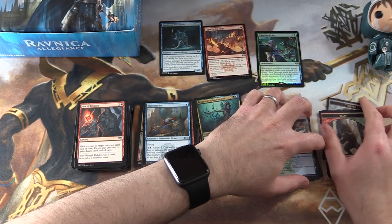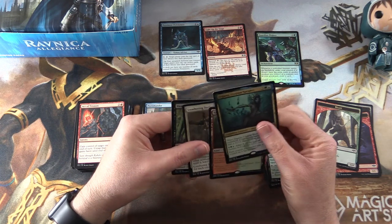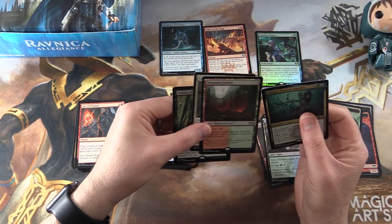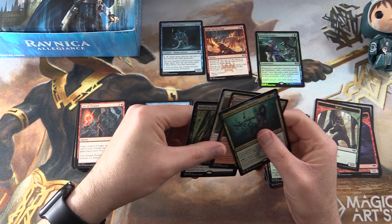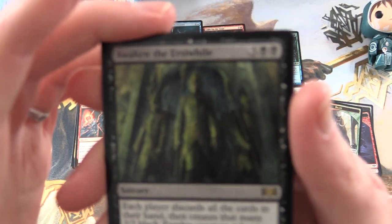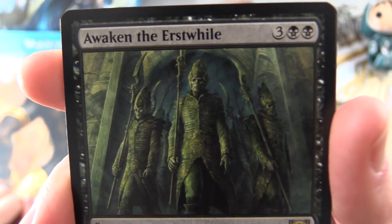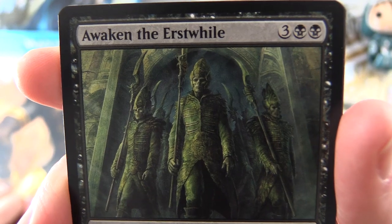So let's go through the picks here. We have Guardian Project, we have Stomping Ground. The natural choice would be Stomping Ground, but I'm going to pick Awaken the Erstwhile because this artwork just creeps me out. Look at that — is that or is that not terrifying? Leave a note in the comments.